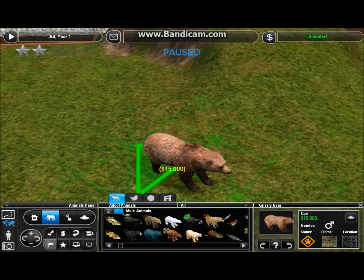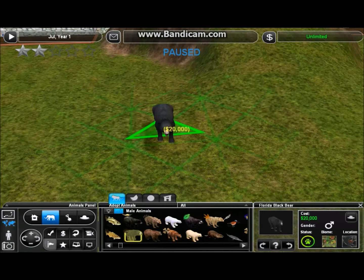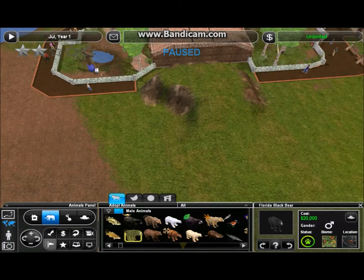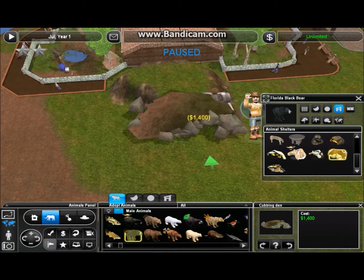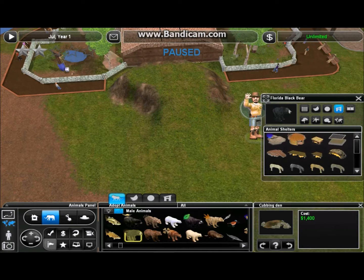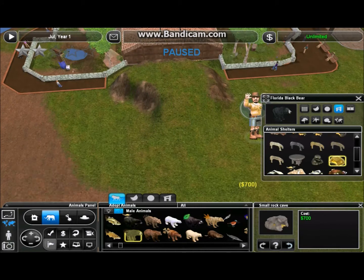Let me take a good look at the Grizzly and the Black Bear. The Black Bear is a little bit smaller, so I think I'll go with the Black Bear since I don't want to make a huge display here or throw off the proportions with the rest of our exhibits in the forest area. The den is a little too big, so I'll just go with the small rock cave.